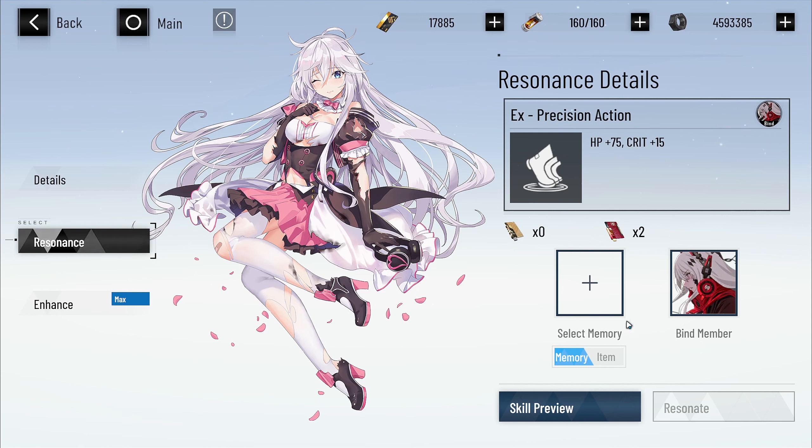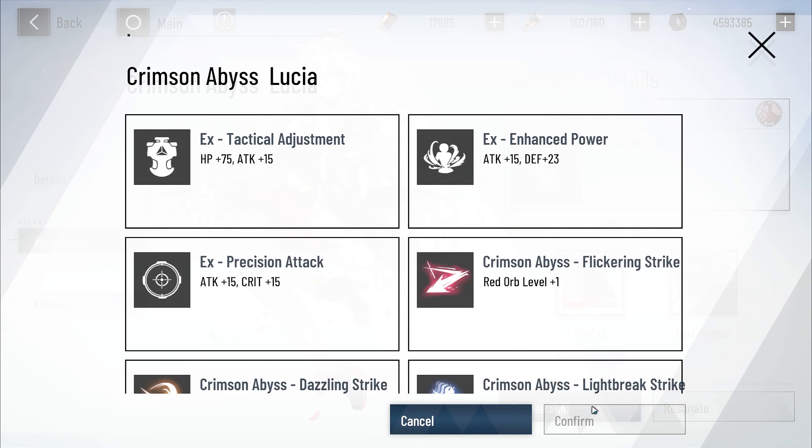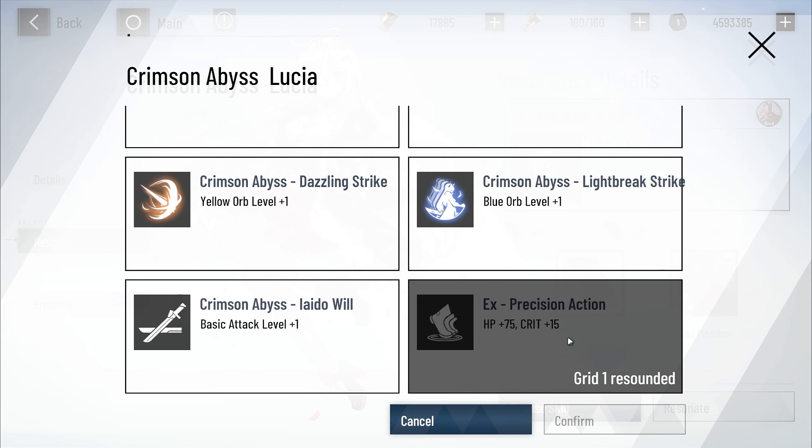If you want to choose them rather than gamble and hope you get lucky, you can do that now — that is a new feature they've just added. Go to item instead of memory and you'll use one of these. If you have them, you can get them from Warzone. Then choose skill and you literally just pick which one.